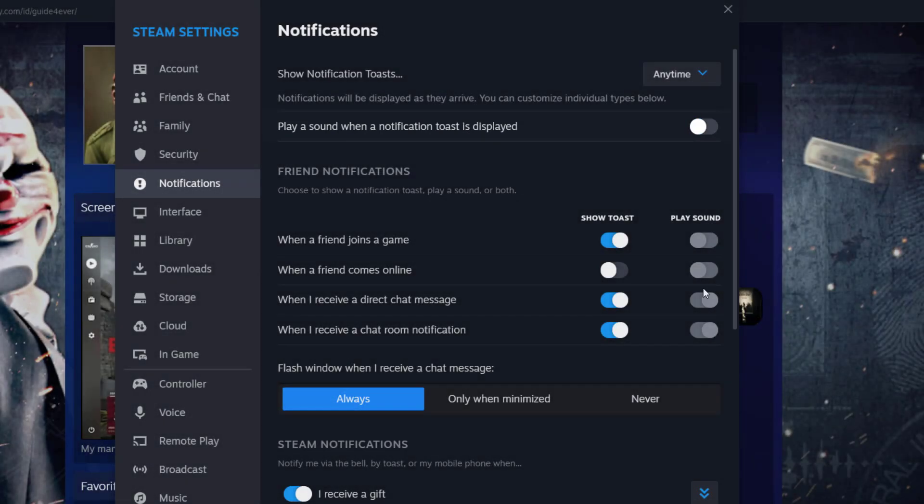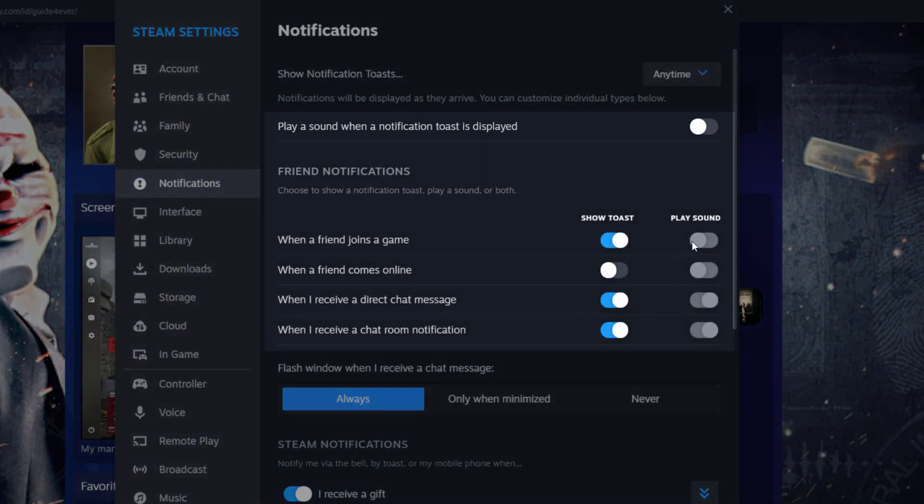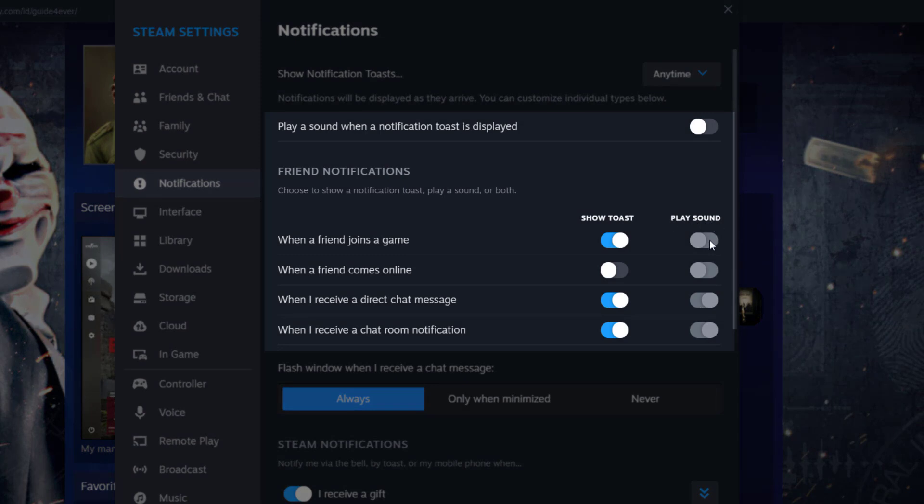We're going to turn this off, and as you can see, we have all types of notifications. You have a 'Play Sound' column. In this column, when you turn it off, it's going to disable everything, which is amazing.